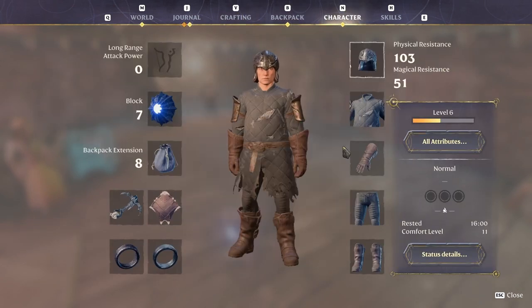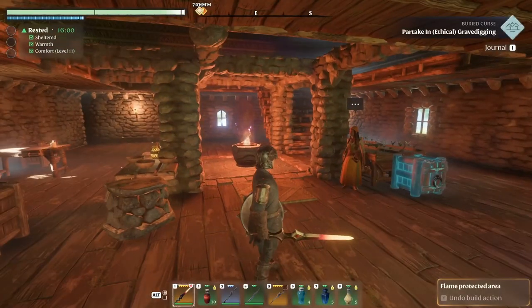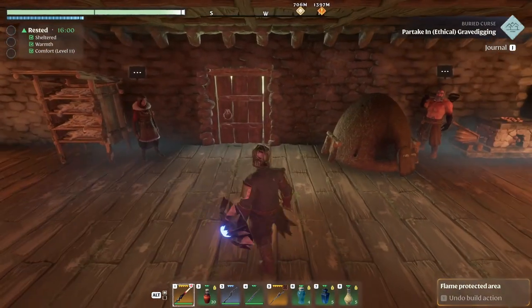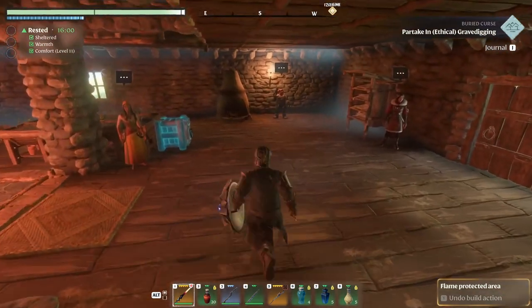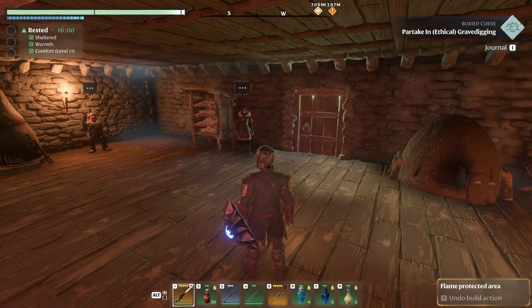Nevertheless, my armor ain't that great. At this point I cannot make any other armor with the blacksmith. So I think we gotta find some more stuff in here - like the coupler, like the bronze. Some metals just to make better armor.